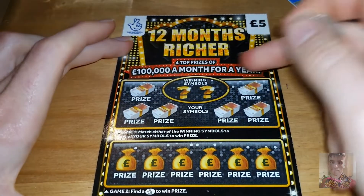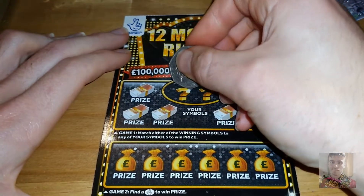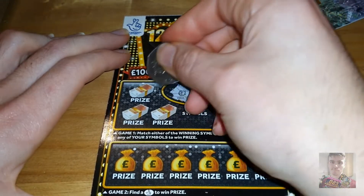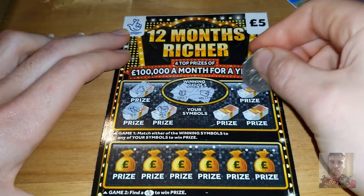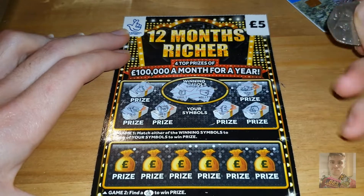On to 12 Months Richer — matching the winning symbols to your symbols to win the prize. The winning symbols are a vault, wallet, money bag, gold chest, nugget, pound and purse. Nope.